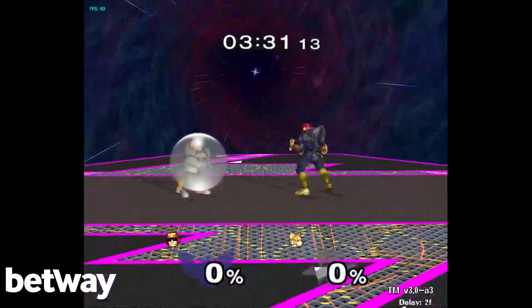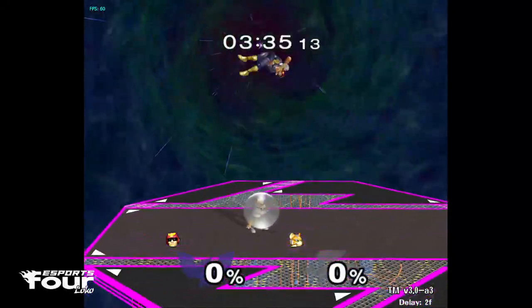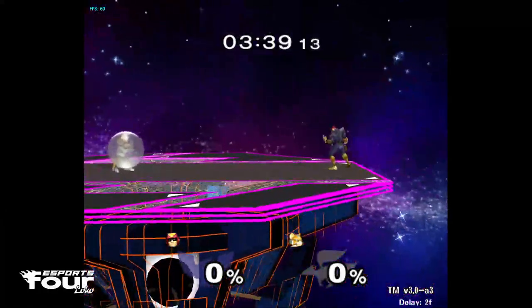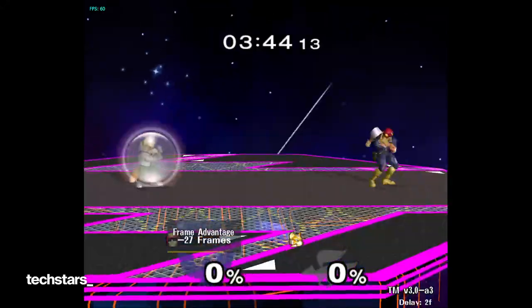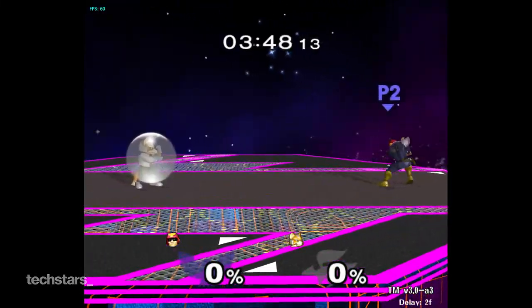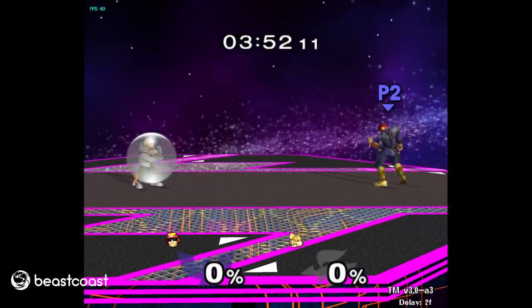It's not by a whole lot — the point being stomp seems to be a little better than a YOLO strong knee from cross stage. For Marth sometimes you want to do a non-fastfall weak knee, and for floatier types it's more valuable. But this is assuming we're fighting a fast faller that's likely to hold down and try to counter, in which case stomp is better.